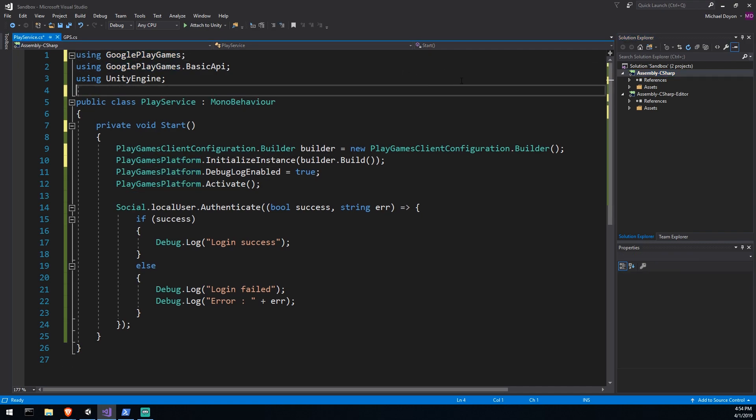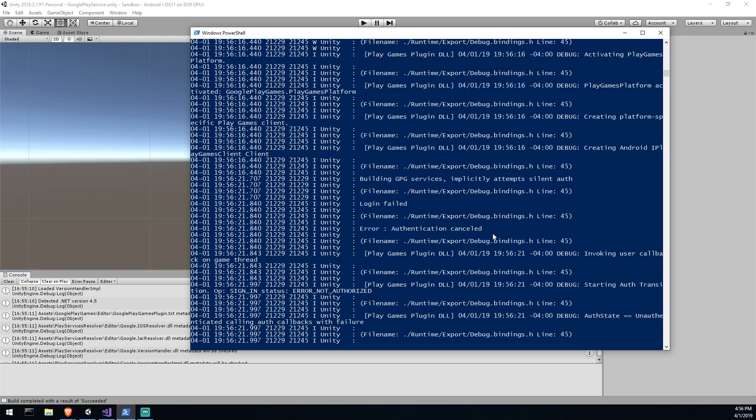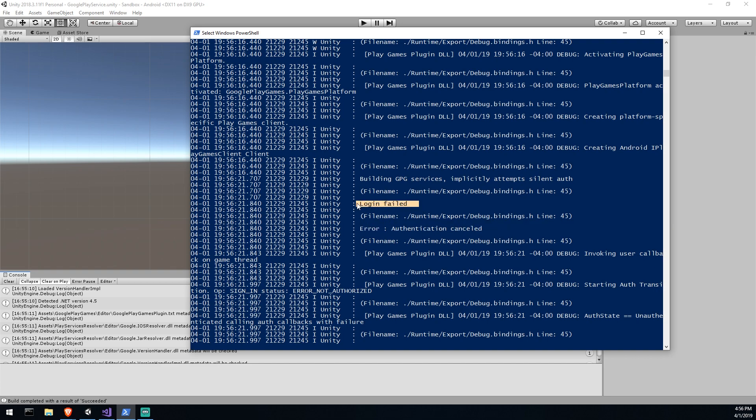I recommend pausing the video to copy this simple script — it's just to test the login. I built it directly to my phone with everything hooked into Start so it runs automatically, and I started a logcat to see what was happening. I was met with authentication cancelled and login failed, but without much more detail. I removed the logcat filter to get a broader view of what was happening on my device.